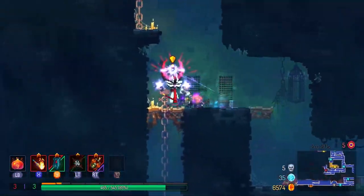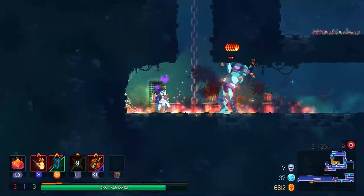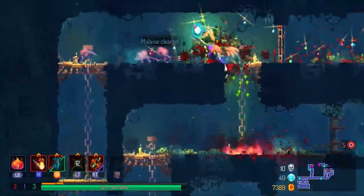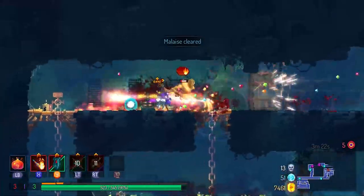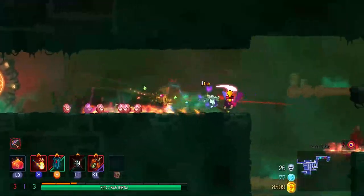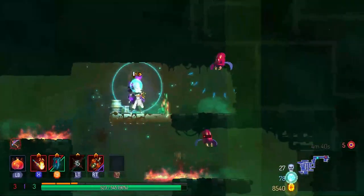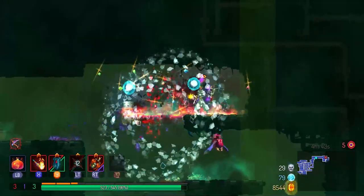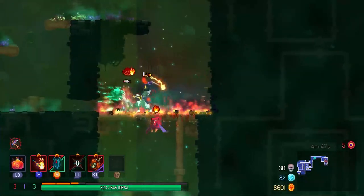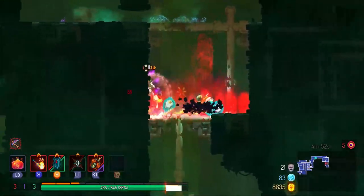Generally speaking I see that a lot of Dead Cells creators post their entire runs uncut where the entire video is around 1 hour plus long. I'm not sure if people actually like that or they would rather just trim it down a little like what I do here. I'll try to have my 5 boss cell run videos be about 30 to 45 minutes long, cutting out the parts where nothing really happens and sticking to the highlights.